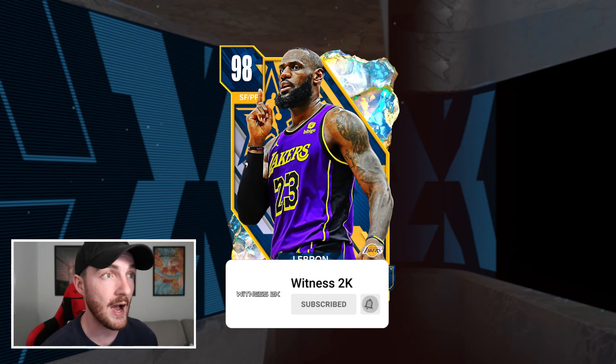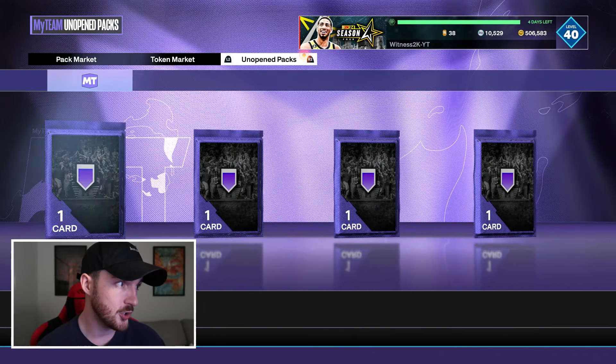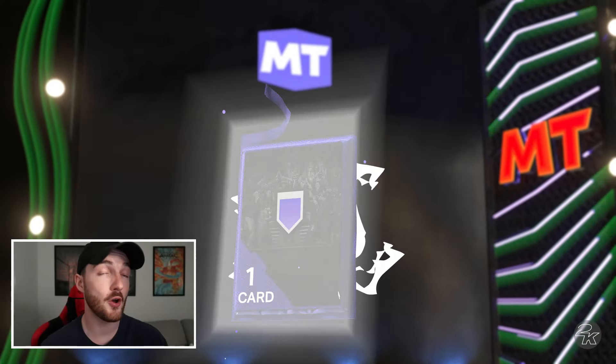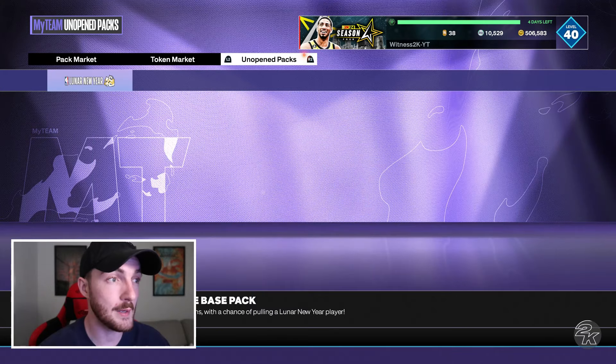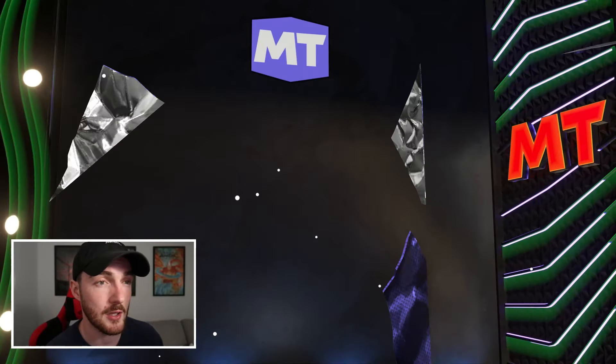Right now, to turn this Galaxy Opal LeBron James into a Dark Matter, the first thing I'm going to do is open up these four Hall of Fame badge packs. I don't actually know how many Hall of Fame badges I can put on LeBron right now, but I have a lot in my collection, and hopefully whatever we open up here is just going to be more badges I can add on him.